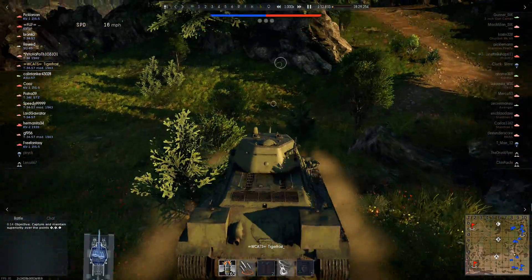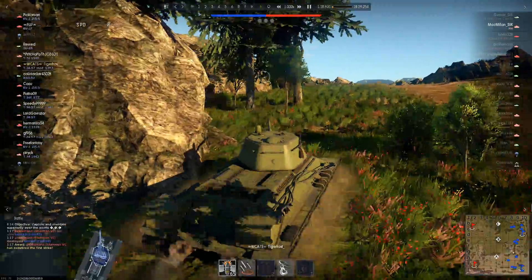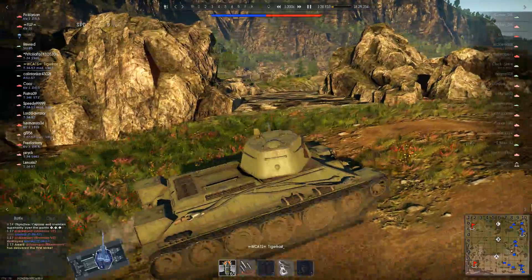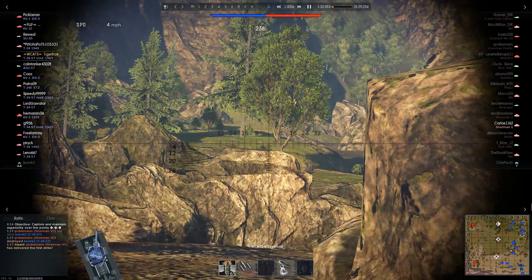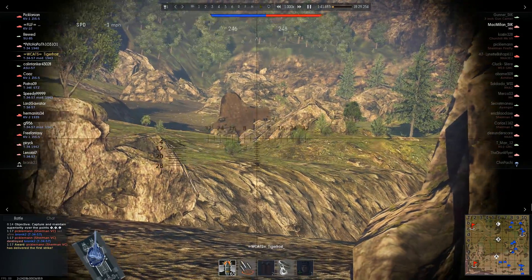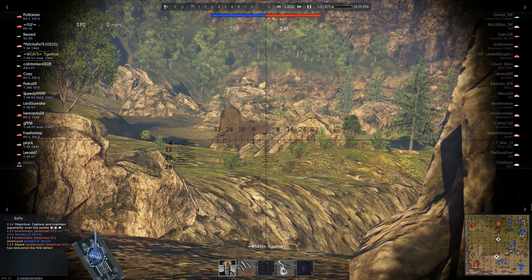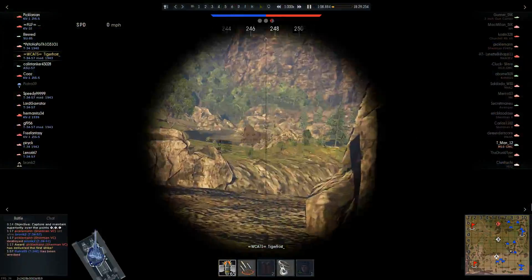We're on the Ash River map, the new version of the map, and I am driving the T-34-57 Mod 1943, the premium T-34-57 — very fun tank indeed. We're fighting the United States and the British this time around. We barely saw the Germans in our entire session. I kind of wish we were fighting the Germans, because then you don't have to worry about fighting Sherman Jumbos. Thankfully, I'm not going to have to worry about a Sherman Jumbo in this match.